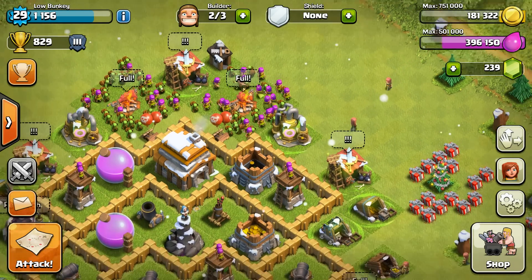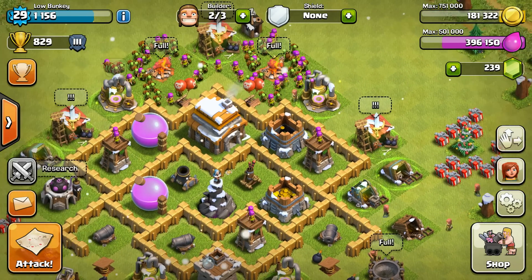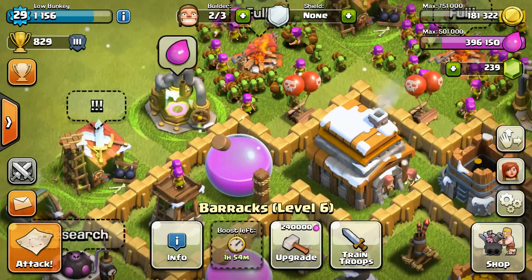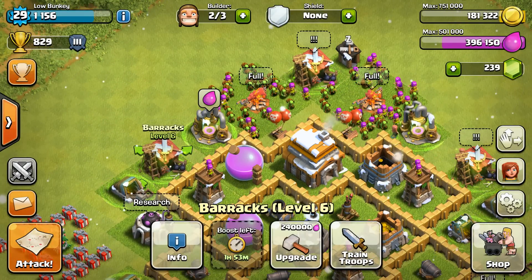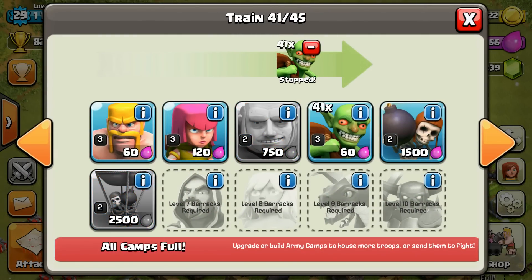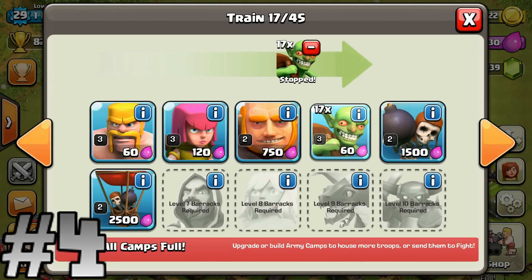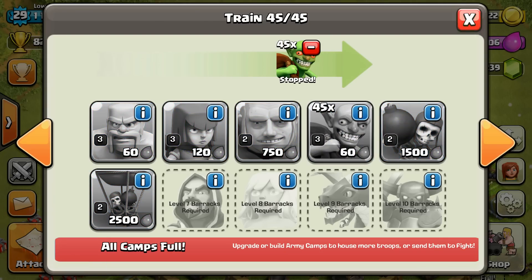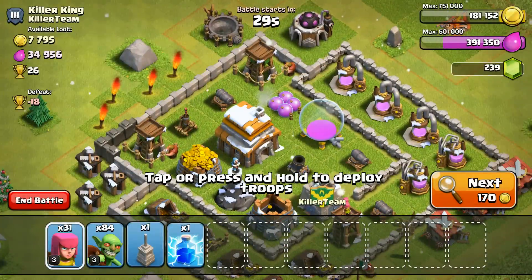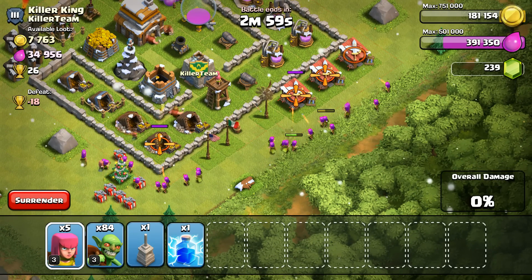My number two tip: have armies cooking while you search for a raid. When your army camps are full, go to your barracks and queue up whatever army you're using — for example, I'm going to use all Goblins. Have it pre-cooked and then go search for a raid. When you come back, let me show you an example — I'll just raid this guy.